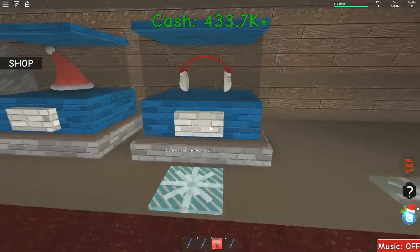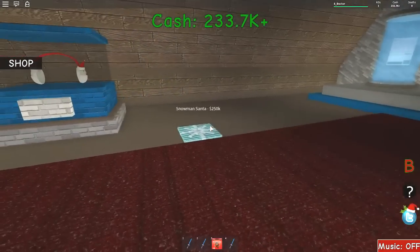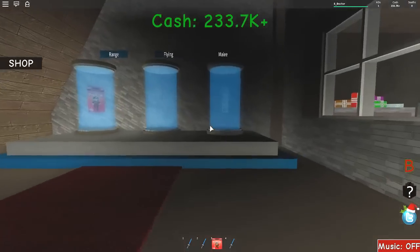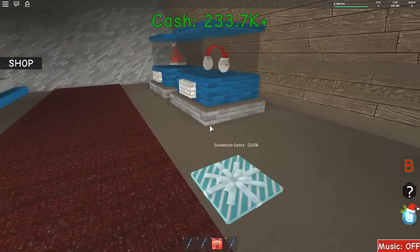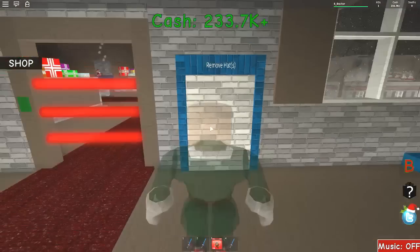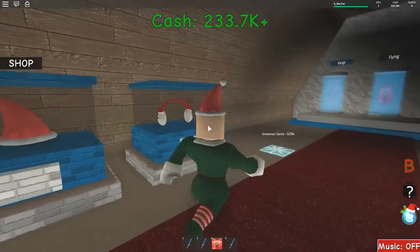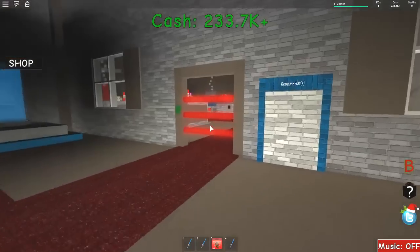We've got just over half a million in the bank, which will let us go into our special room and buy a few more things. It's not going to buy everything because all this stuff is too expensive. 250 for Santas. I don't know what these are, I don't really care, I don't really need them. If you know what they are guys, let me know in the comments. Remove hats — ah, there we go, okay. Now I can put this on. Can I put headphones on as well? Yes! Look at me, I'm looking all festive. Beautiful.